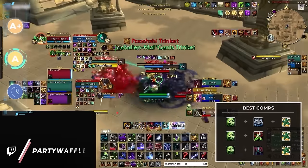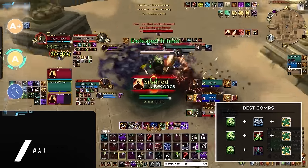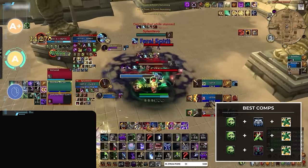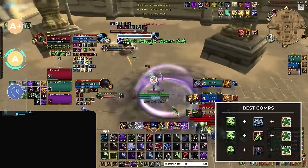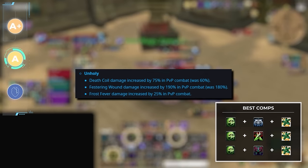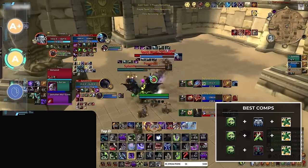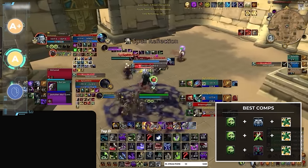Speaking of DK, we already covered a few unholy comps so far, and if you want something other than a BM hunter, look to pair with any banger melee like a demon hunter, windwalker monk, or assassination rogue. After a few key damage buffs earlier in the season, unholy DKs are putting up some pretty big numbers. So get yourself a high tier melee and a preservation evoker and you'll quickly become one of the most unhealable forces in arena.